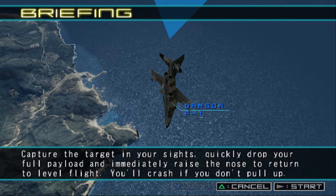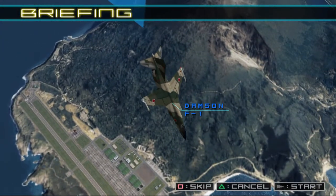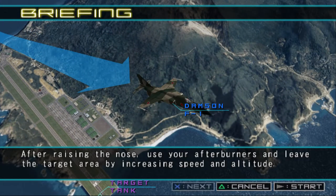Capture the target in your sights, quickly drop your full payload, and immediately raise the nose to return to level flight. You'll crash if you don't pull up. After raising the nose, use your afterburners and leave the target area by increasing speed and altitude.